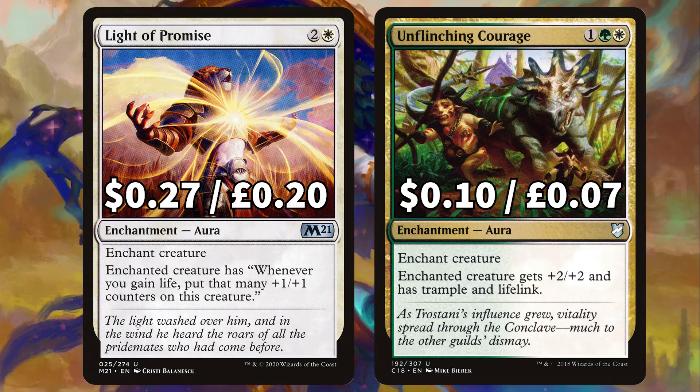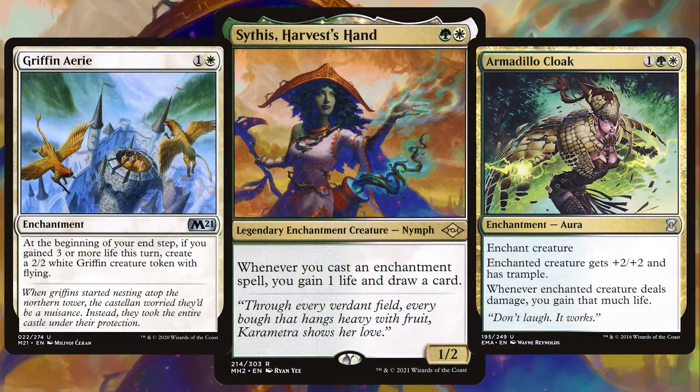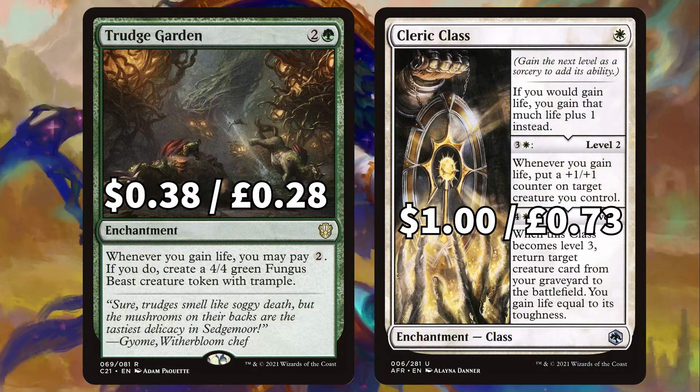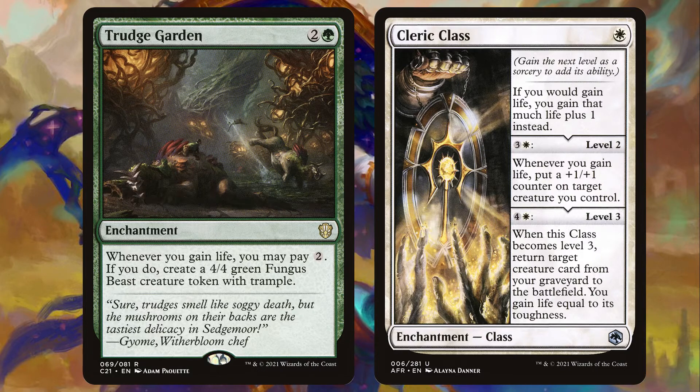There's Light of Promise to enchant a creature, gaining +1/+1 counters whenever you gain life, and Unflinching Courage to give enchanted creature +2/+2, trample, and lifelink. Remember, not only are these enchantments boosting our life total rapidly but whenever we play these enchantments they're triggering Sithis, drawing us cards, gaining us life which could then trigger off even more of our permanents. Finally there's Trudge Garden that says whenever you gain life you may pay two — if you do, create a 4/4 fungus token with trample — and Cleric Class to gain us even more life and so much more life-loving goodness.